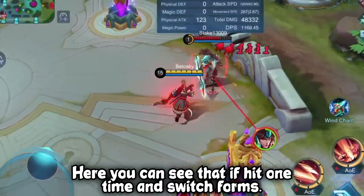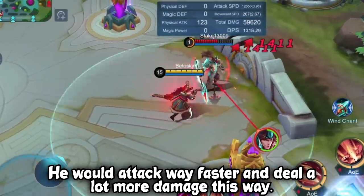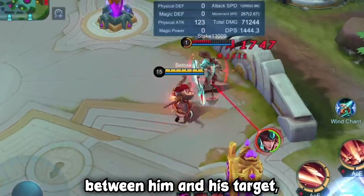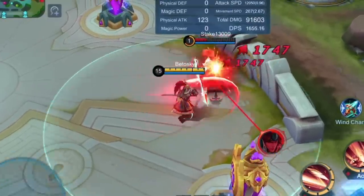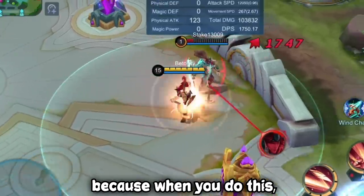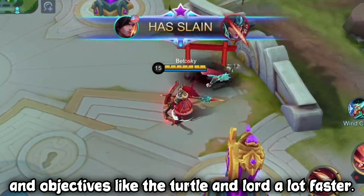Here, you can see that if I hit one time and switch forms, he will attack way faster and deal a lot more damage this way. It's important to learn the distance he will need between him and his target in order to swap his weapon. You will be able to learn this naturally as you keep playing him. This trick is very important because when you do this, you can take down turrets, jungle monsters, and objectives like the turtle and lord a lot faster.